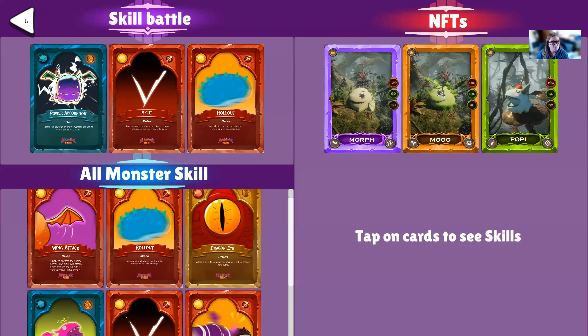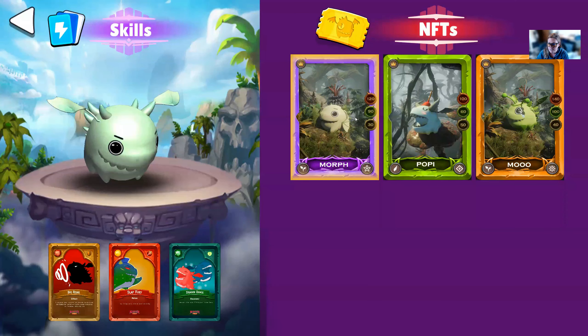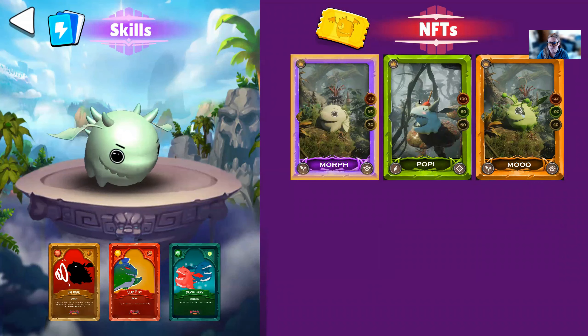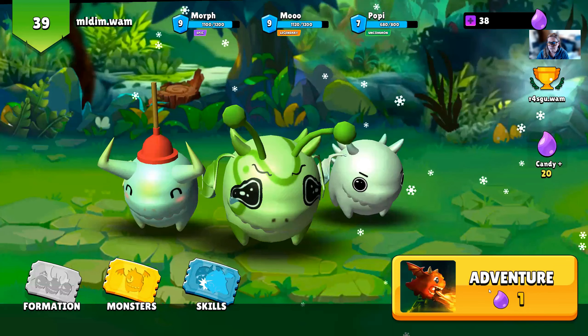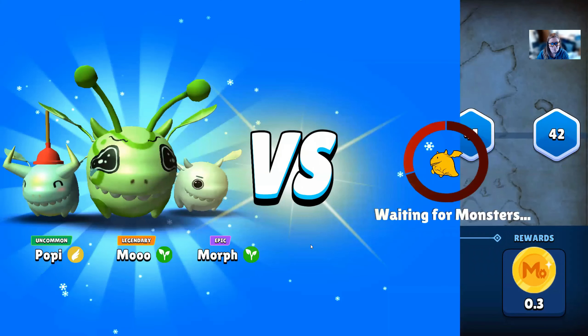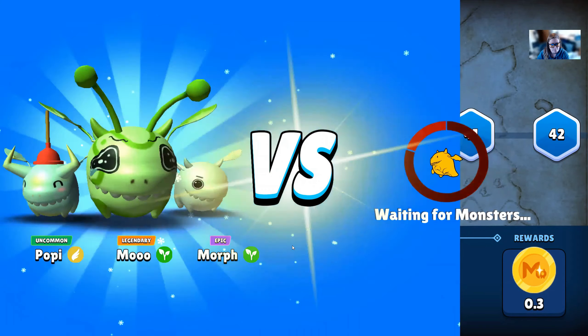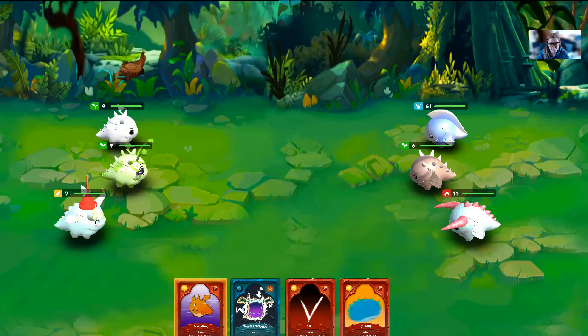Once your skills are set, you can go back to the home screen. If you want to double check that you did everything correctly, click on monsters and you can go through and see. And you're ready for adventure mode. And that's it on choosing skills for the fight.